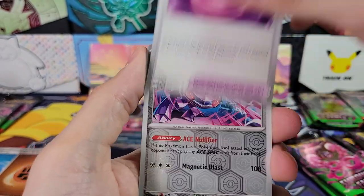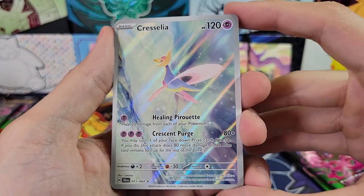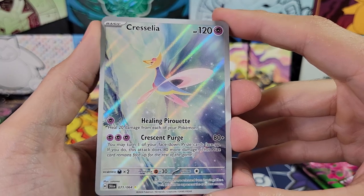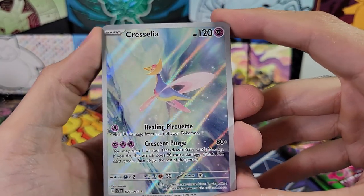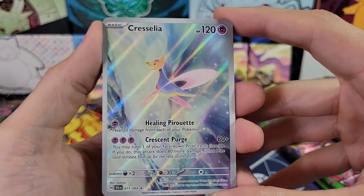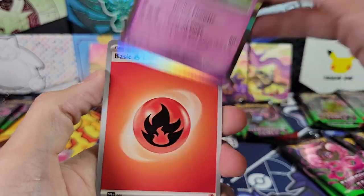Second pack for the fourth tin: Sylveon, Binding Mochi, Reverse Genesect, Cresselia — Illustration Rare. Very nice. And then Cresselia Hollow Rare. Very interesting.